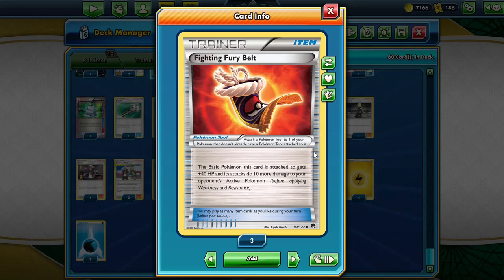As I mentioned earlier, Dragonite can do 280 damage, which is exactly enough to knock out our ADP. However, if we've got a Fighting Fury Belt on our ADP, the Dragonite will not be able to knock us out. This is very important as the Dragonite decks are very, very common in expanded at the minute.